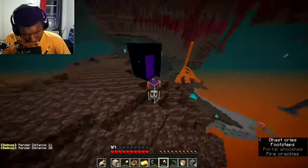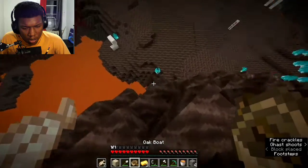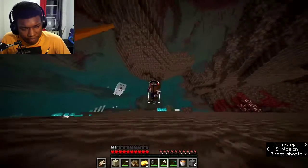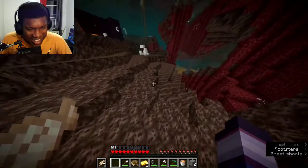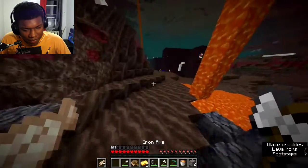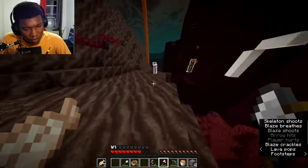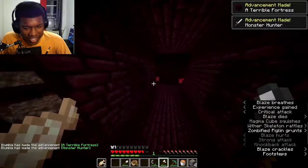I lower my FOV to see entities in a very specific spot so that I know where the bastion is. I see the fortress — I'm a runner who likes doing fortress first. I don't want to force going to the bastion first if the fortress is the fastest way. I take out a skeleton, and it scared me there.